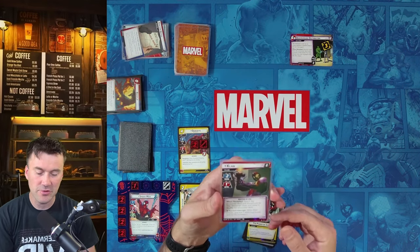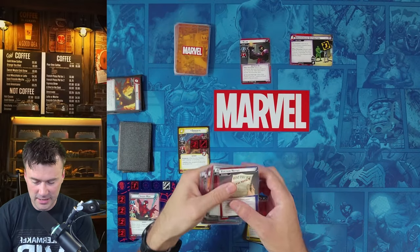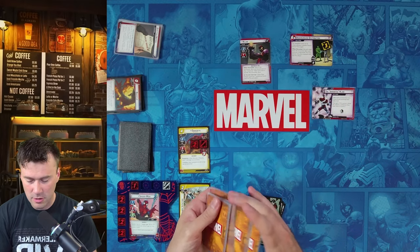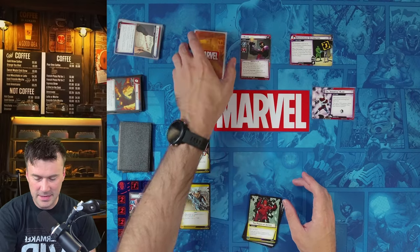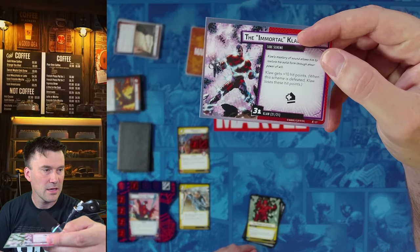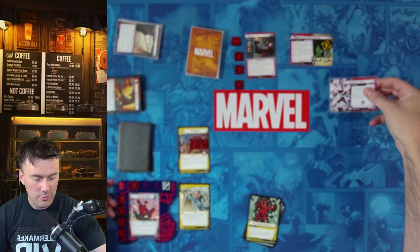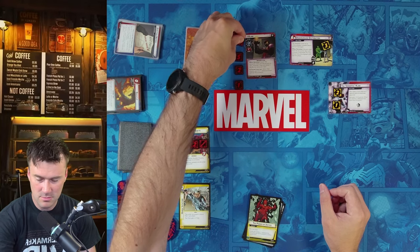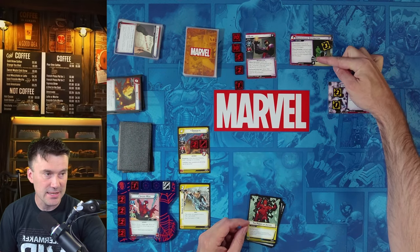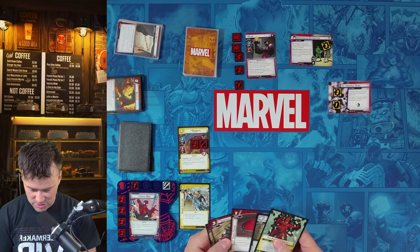Daredevil's response deals one damage to Claw, knocking him out. Stage 2 Claw comes in — Immortal Claw. When revealed, we search for the Immortal Claw side scheme and put it into play. Claw comes in with 18 life. The Immortal Claw side scheme starts with three threat and gives Claw plus ten hit points — so Claw now has 28 life total. Additionally, this scheme has an acceleration icon, meaning the main scheme threat will now go up by two per round instead of one.